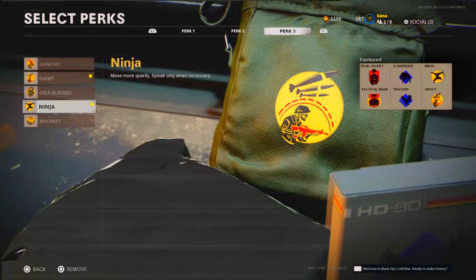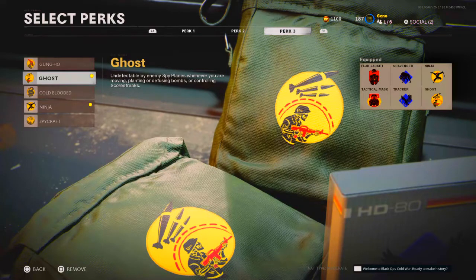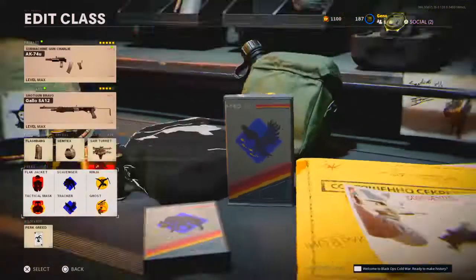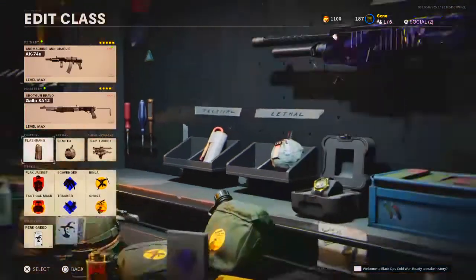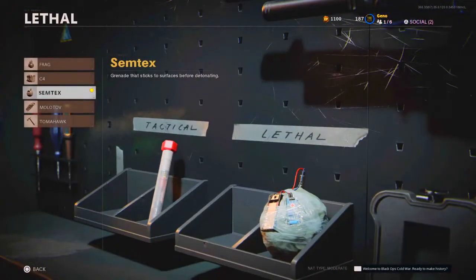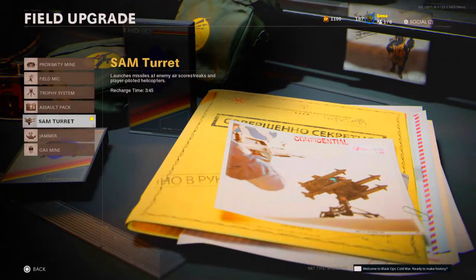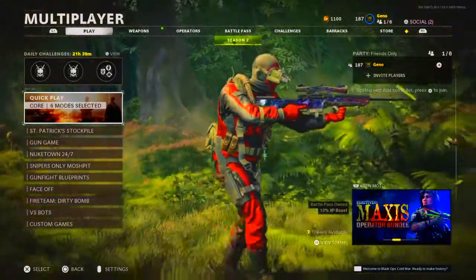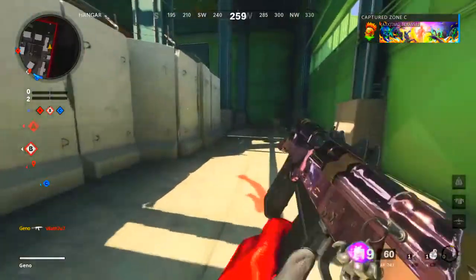For perk three I'm using Ghost and Ninja — the two best perks in that category. Ninja so you move more quietly and can sneak up on enemies, and Ghost so you aren't detected by spy planes or when planting or defusing the bomb or controlling scorestreaks. You can use things like Gunfighter or Danger Close but they're just not as good. I'm also using Stim Shot as my tactical and SAM Turrets as my scorestreak to take down enemy scorestreaks — just place it at the back of the map and it makes life a whole lot easier.